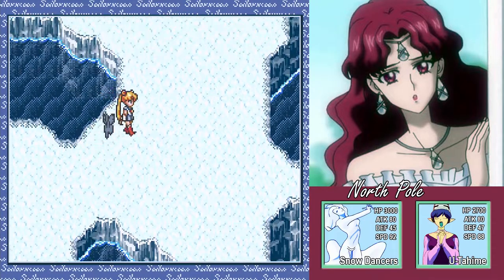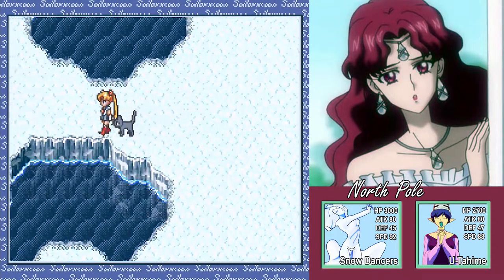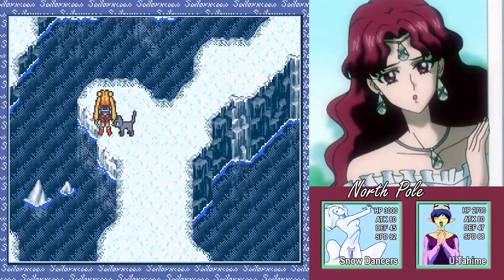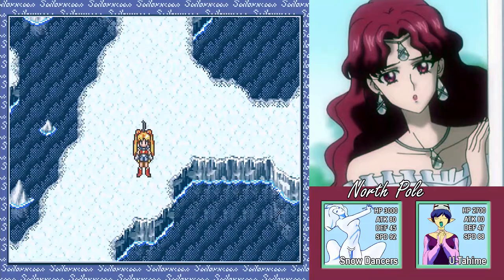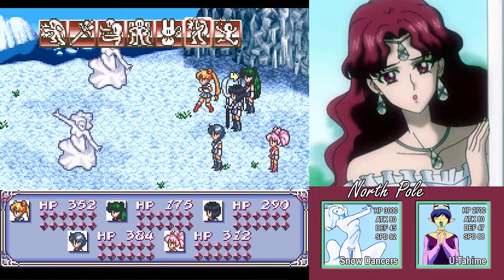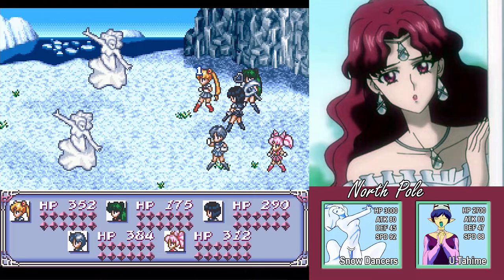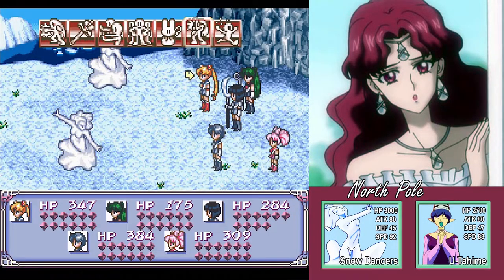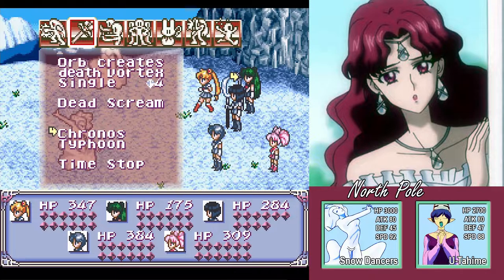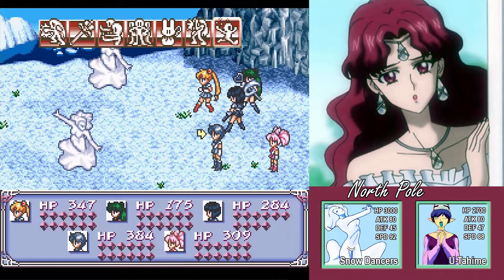All right, there's one more treasure up here somewhere. And a deluxe boxed lunch — a full HP heal for the whole party. We love those types of items. We're going to be needing some of these nice items for the boss fight I keep alluding to. It probably won't be the next episode that we take on that boss, but probably the episode after that.